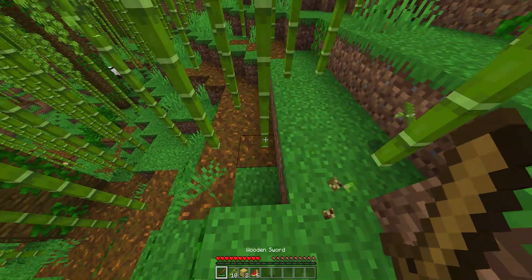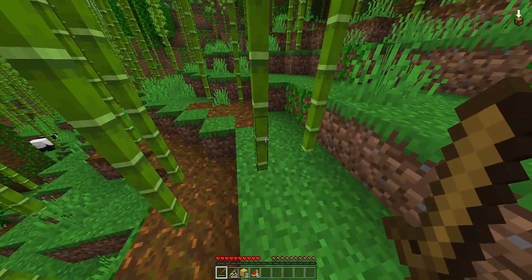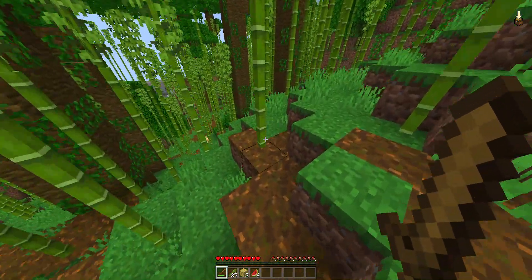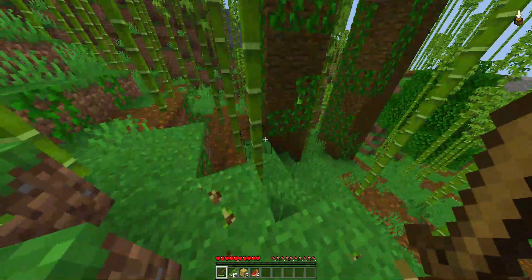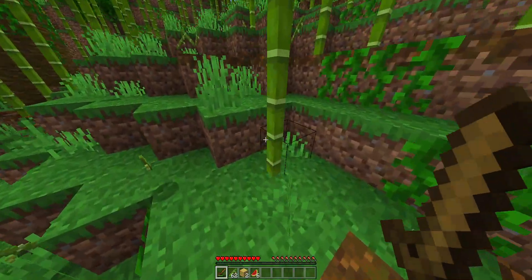We need a sword also. I see a pen over there — we should not go around here. The problem with using a sword is that bamboo is actually technically more efficient to collect than wood, because look, if this is your first day of survival all you need to do is make a sword.